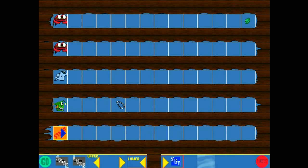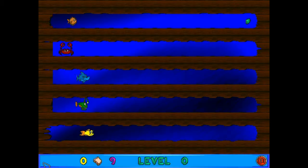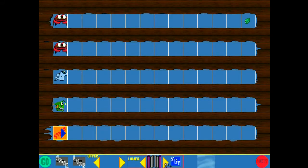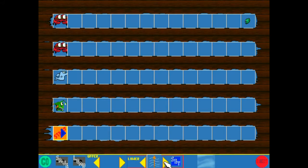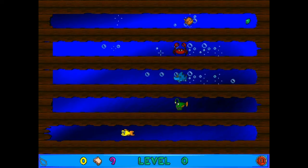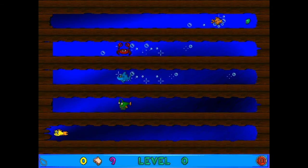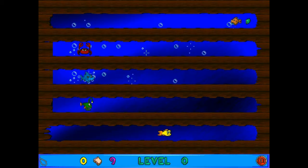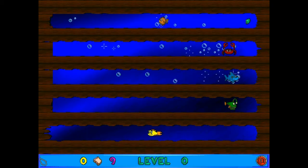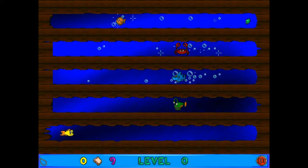One extra thing I want to show is erasing the enemies and seeing how their speeds compare, because I've always assumed they only had two speeds each. I clearly need to add some bubbles too. It looks like they're traveling at the same speed, and thankfully we're a lot faster. The crab is lagging a little behind though.